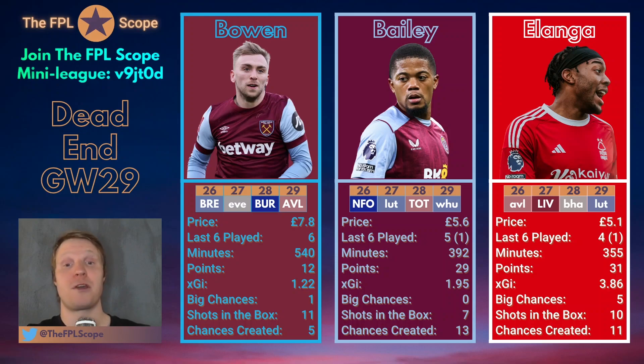But if you look at Elanga's numbers, they are really really good. He has 31 points — more than Bailey and Bowen — despite playing less minutes. He started four games and had one off the bench in the last six available. 3.86 expected goal involvement from basically four starts and one appearance off the bench, which is crazy. Five big chances — he gets a lot of chances but misses a lot too, like that one against West Ham where he was completely open. Ten shots in the box, better than Bailey. And 11 chances created, so he's a pretty versatile pick as well.